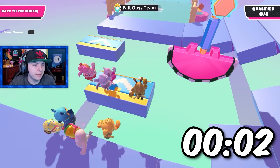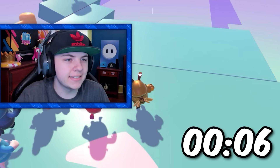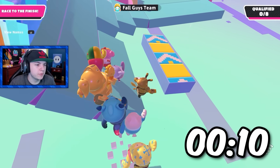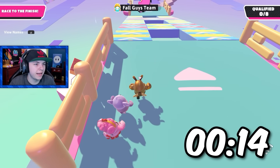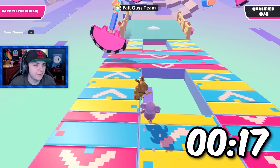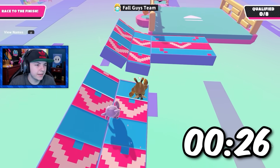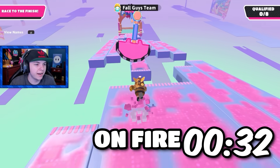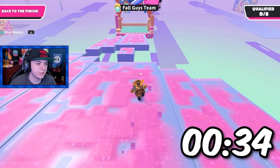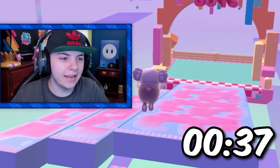I don't even remember what the name of this level is. I kind of just did that by accident — I didn't even know if it was possible. So apparently you can just jump straight from that first conveyor. What is up with me today? Like normally I mess up a lot, but today for some reason I'm just on fire. All these runs are just pixel perfect. I guess add a timer to that level too. This entire game is just a speed run.